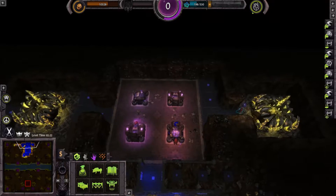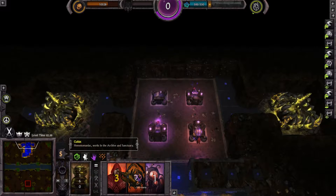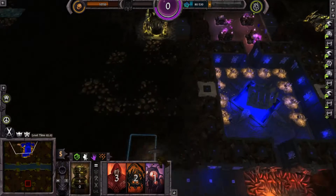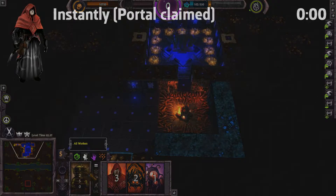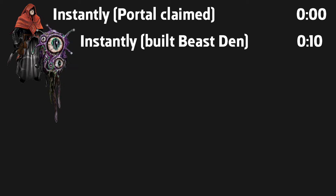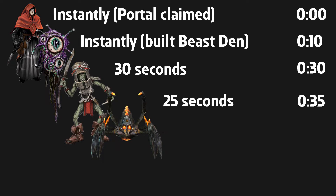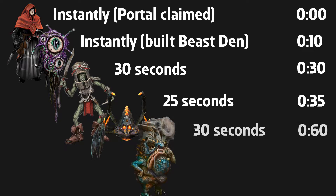If you want to minimize your spawn time — for example if you want to rush — get a room (Archive or Barracks, depending on what you want to do), then build a Beast Den, and with the next synth unlock the Foundry. You will get a cultist or gnarlene instantly if you have built the room before you get the portal. Your second minion will spawn instantly as you build the Beast Den. The next minion would be the gnarlene, spawning after 30 seconds. Your next minion would be a skark, spawning after 25 seconds when you build the Beast Den. After that, build a Foundry — the chandelene will spawn 30 seconds after your gnarlene spawned.